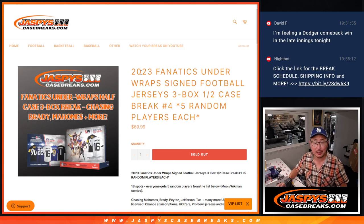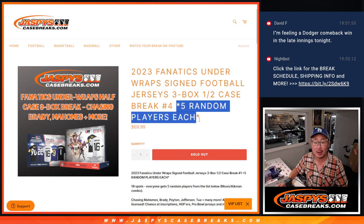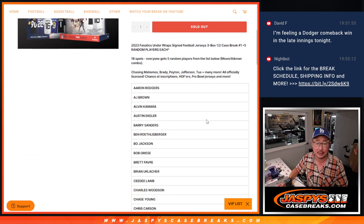Hi everyone, Joe for Jazby's CaseBreaks.com coming at you with 2023 Fanatics Underwraps Autographed Football Jerseys. Three box, half case, random player break number four. One spot gets you five random players each.